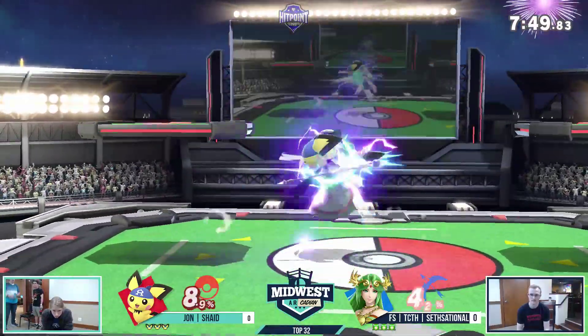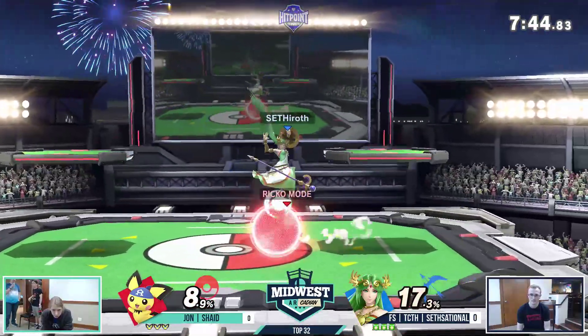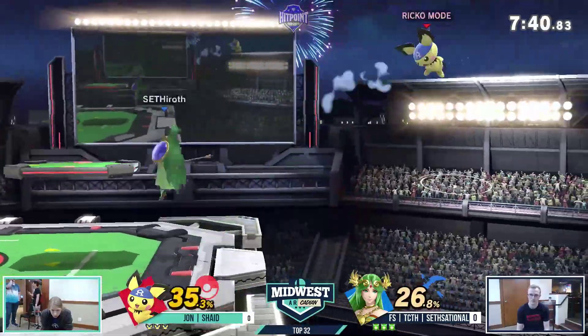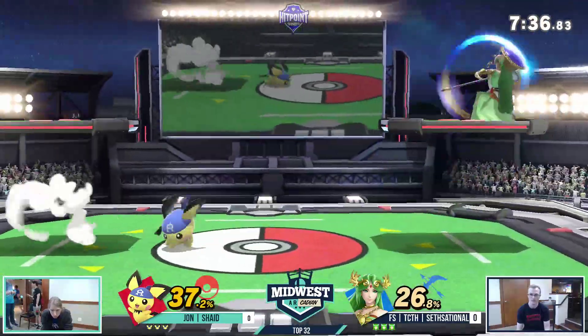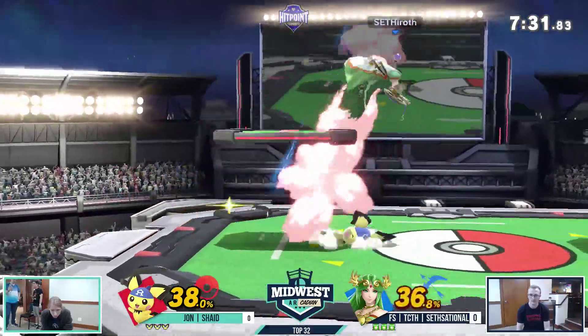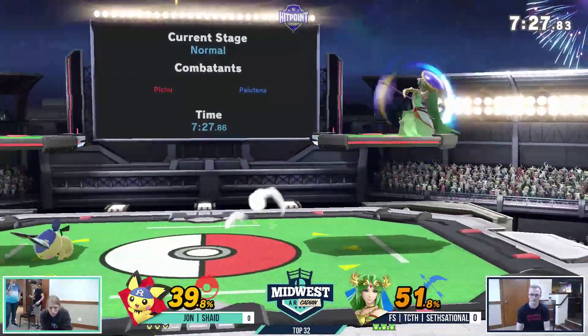It was really common in Smash 4, but now with the parry mechanics you can't really run up, perfect shield something and punish. That was a very Smash 4 opening run-up shield, which is funny because Shade did not play Smash 4 at all. But we're going to go for the dash attack — Pichu's dash attack, oddly a combo starter.